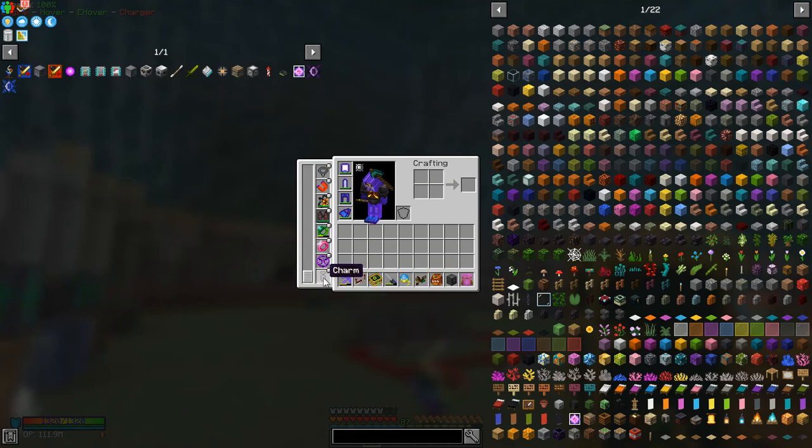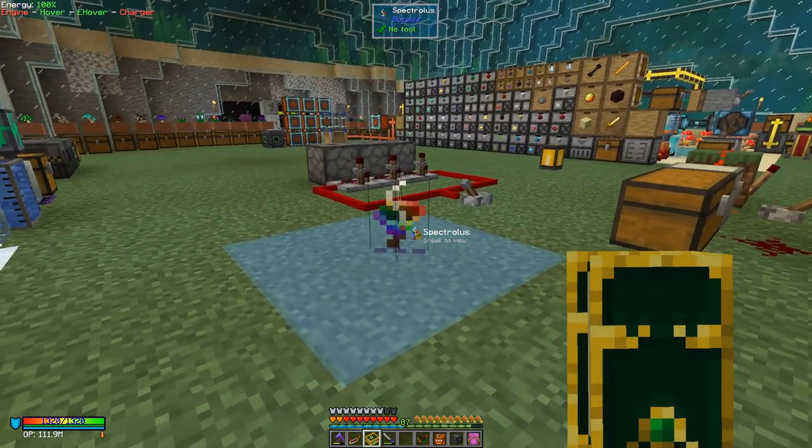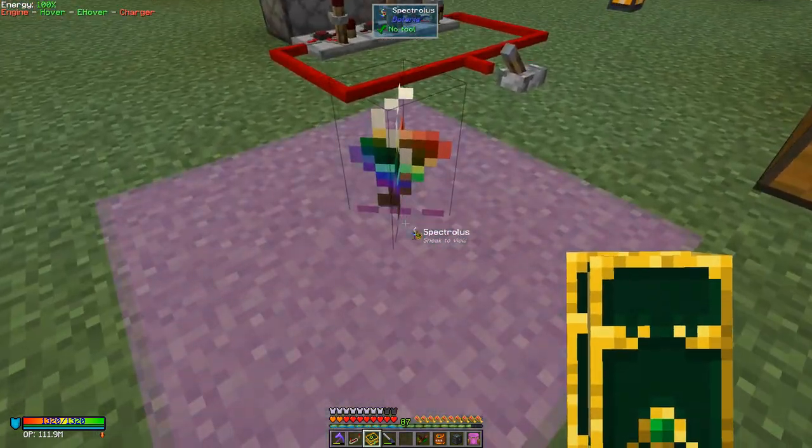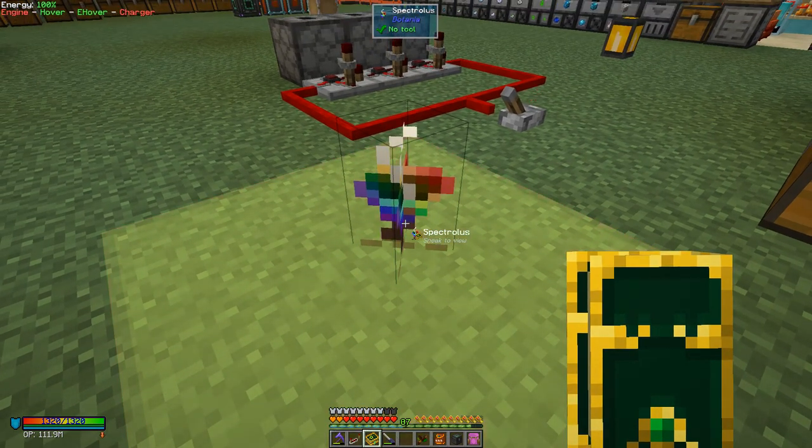I can put the monocle into this charm slot and shift-click it in, and it goes into the charm slot. When you then look at flowers and their mana, it shows you the area of effect of the flower. This one's a three-by-three as you can see, centered on the flower itself. What that does is it will pick up any wool in this area.